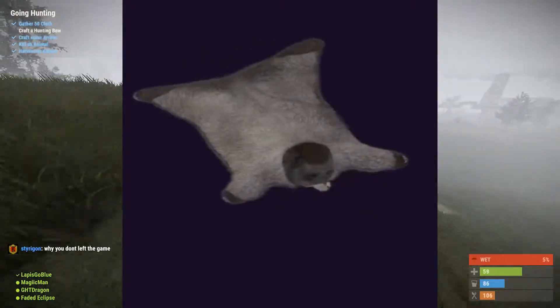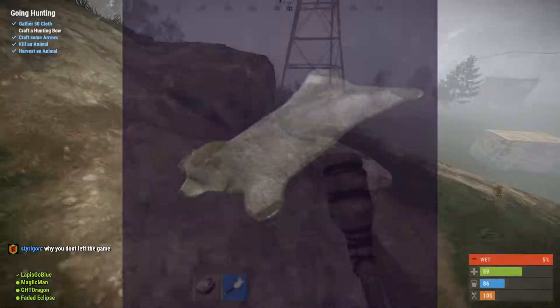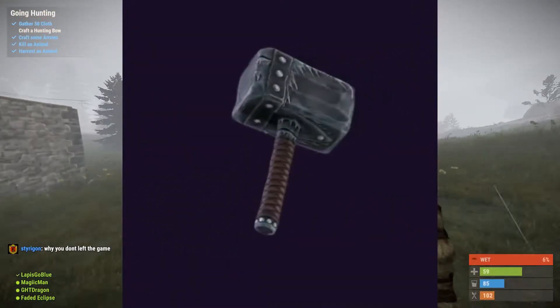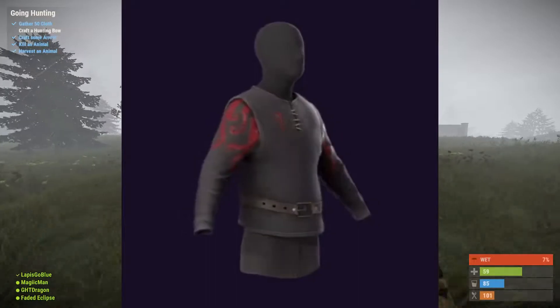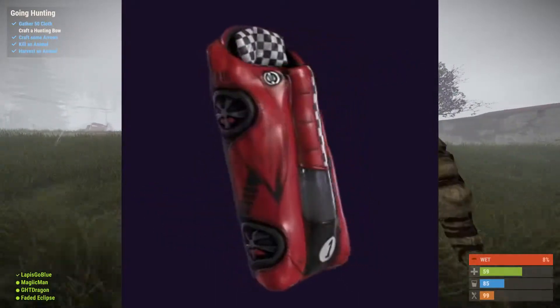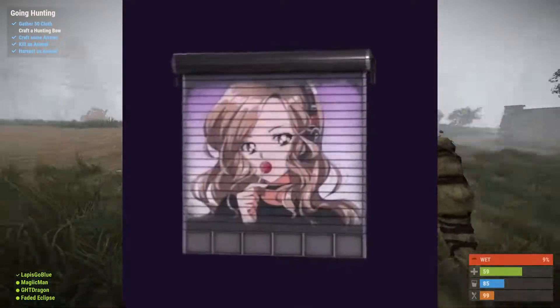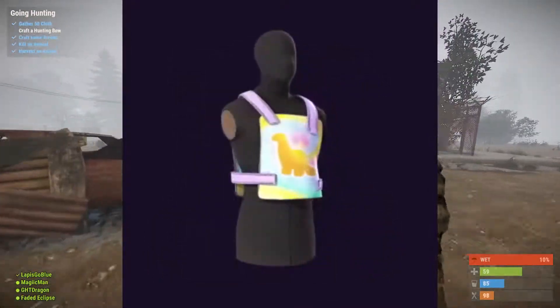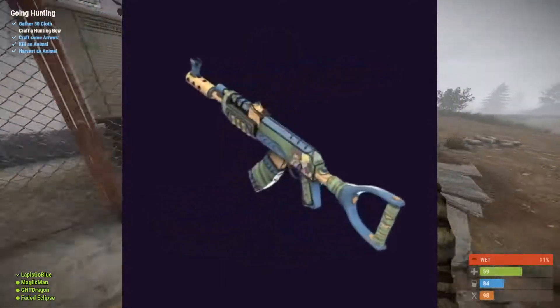The Rust skins from specific streamers in round 10 that you get by watching them for 2 hours include Myth's Assault Rifle, Voiboy's Hammer, SYR's Burlap Shirt, Orozaki's Hammer, Saikuno's Assault Rifle, Ludwig's Sleeping Bag, a new Pokimane Garage Store, Trainwreck's Combat Knife, Wilneff's Burlap Headwrap, MP Low's Chestplate, and finally Sony's Assault Rifle.